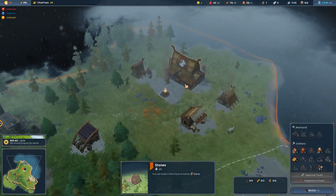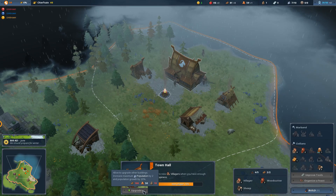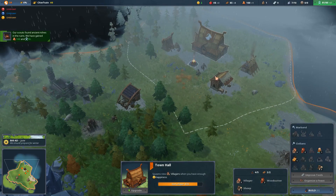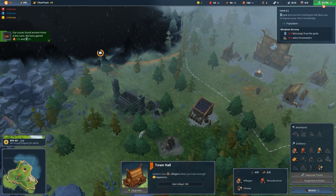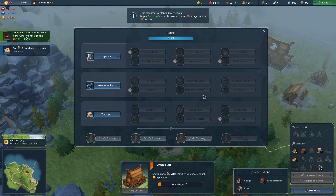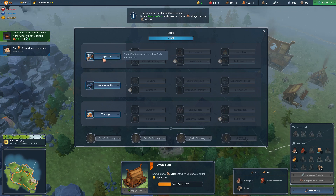I want to make sure we're getting some stone early, because I really want to upgrade my town hall, which will increase the rate at which we get new people. Our scout found 100 money and 50 lore. Lore is basically science - it's the equivalent of science in most other games. We have a tech tree we get with lore, and if we get enough techs we can unlock blessings at the bottom of the tree. Getting all the blessings wins the game via what is effectively a science victory.